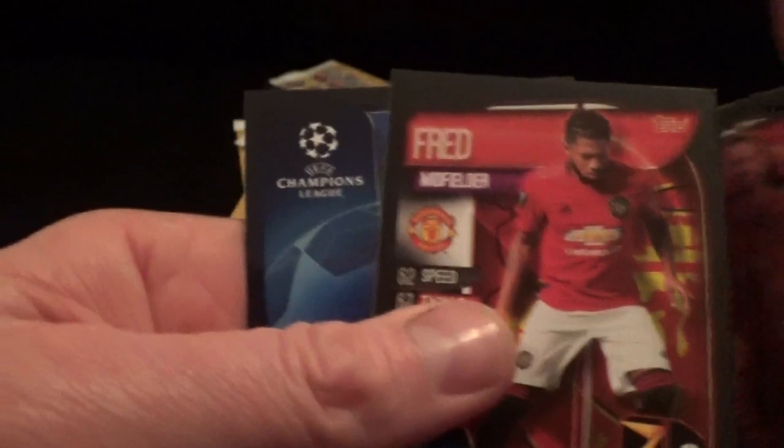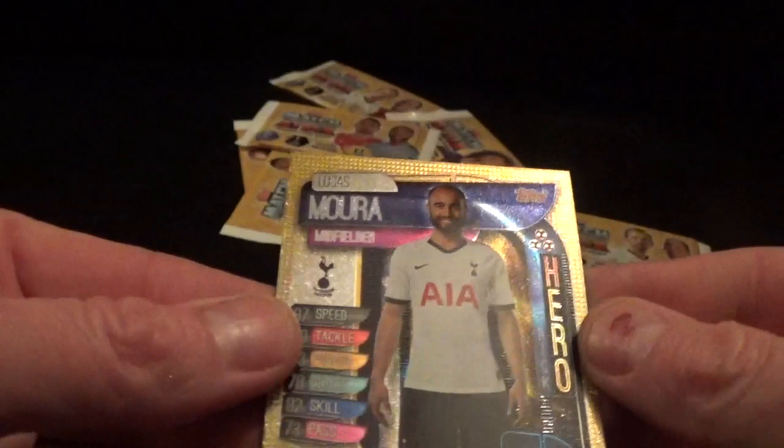£84 of Topps Match Attax trading cards - hopefully we can get on top of it and get towards completing it. Willian, Dendonka, Nainggolan, Marcello, Henderson, Fred - for the numerous times today - and Hat-Trick Hero! It's Lucas Moura for Spurs.